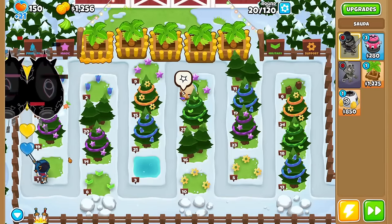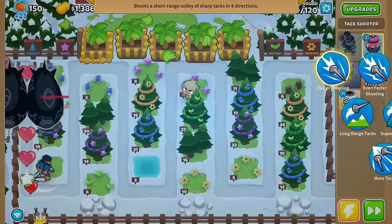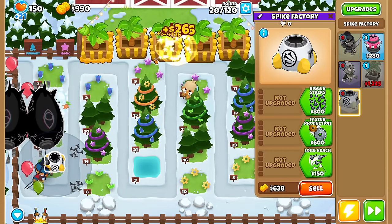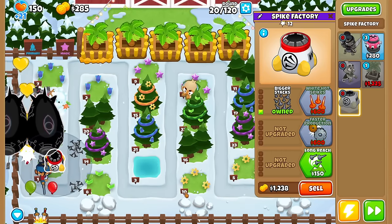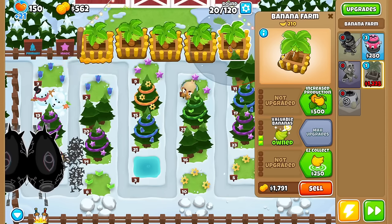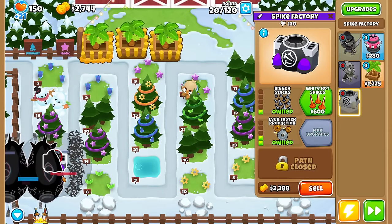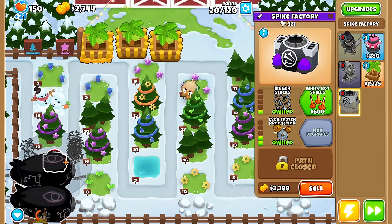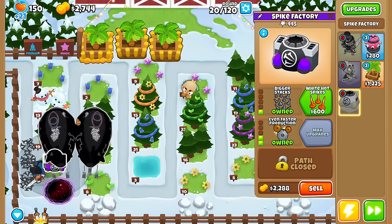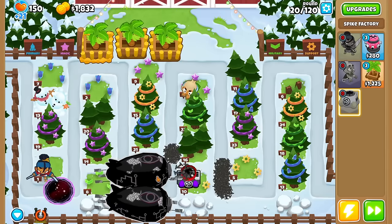FaZe just entered the chat! I was expecting a boss to spawn in around Round 40, but not this round. I don't have any camo except for Spike Factory — I'm in danger. The only thing I can do is a 2-2-0 Spike Factory. And it looks like I have to beat FaZe on Round 20. I need to sell some towers to afford multiple Barberstiles. Note to self: definitely stock up on boss popping power. And it's random too, so we don't know what boss we're going to get each time.